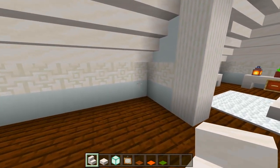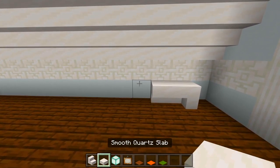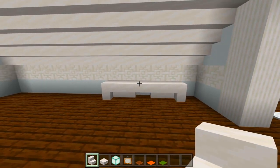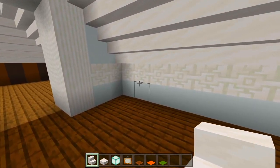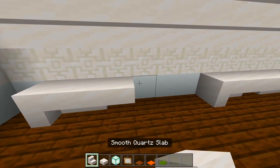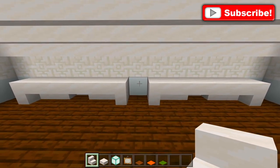I'm just going to leave a space right here. Just have two stairs curving together like that, a slab, a stair, and another stair. We'll go over on this side and do the same thing, skipping over this space. So now we just have one space in between them.